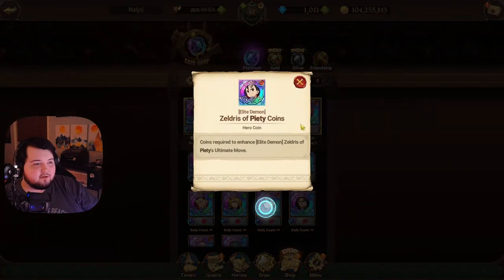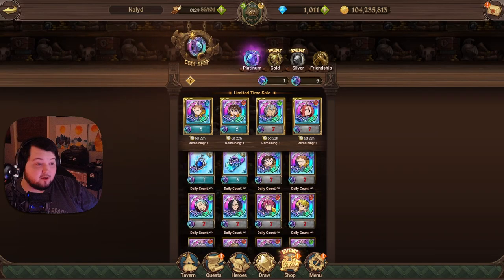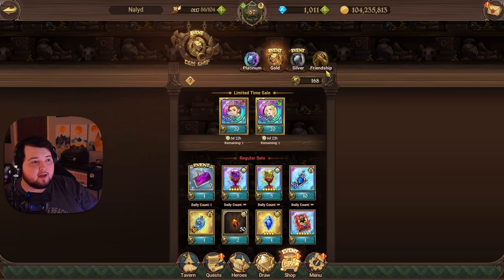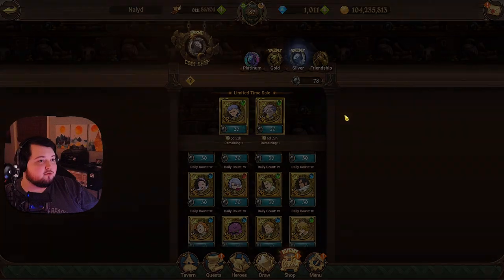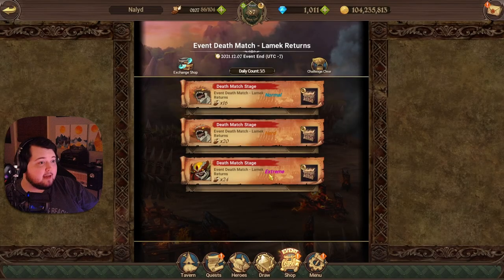We're going to use Red Zeldris, who is one of the commandments. We're going to use Red Gother since he is in the coin shop as well, along with Red Arthur, who is actually on discount right now for 20 gold coins if you don't have him. And then we're also going to be using Red Jericho to buff the Red unit's damage.